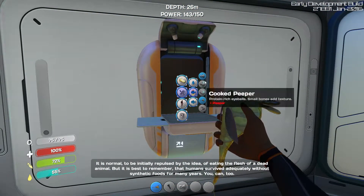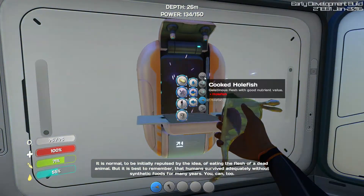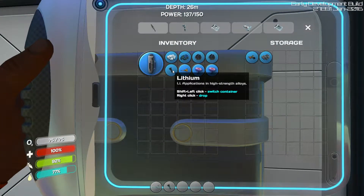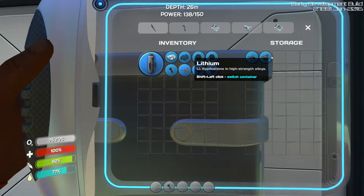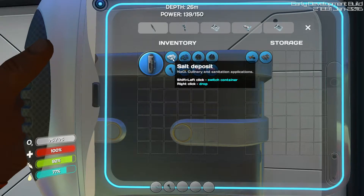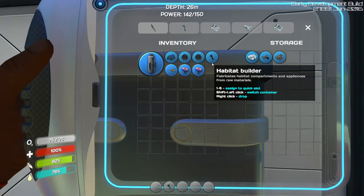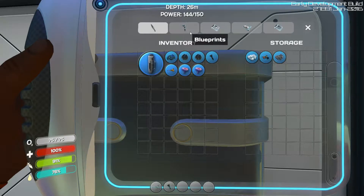I'm going to put my expensive stuff — my lithium — in storage. Lithium is found in the depths of the ocean, I think 300 plus meters down. Right now I clearly can't go that deep without running out of oxygen. With a sea glide — it's a handheld propulsion tool with handles and a spinning fin that propels you through the water — you can get there. I used to have one when I was younger but I can't remember what they're called.